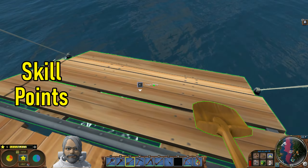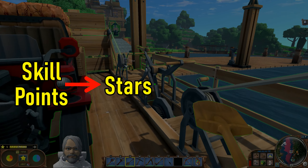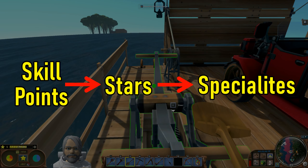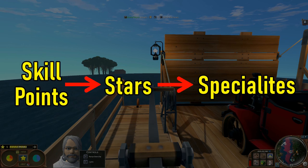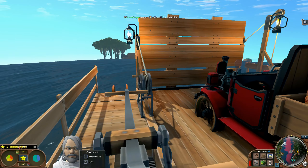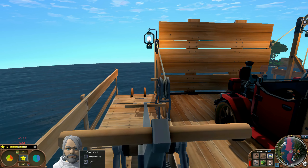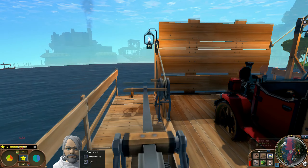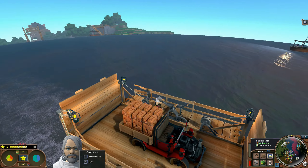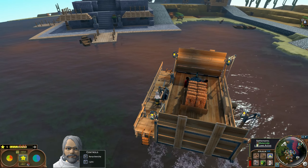Each player accumulates skill points that contribute to earning stars in the game. Each star you earn allows you to select a specialty, which I'm going to refer to somewhat inaccurately in game terms as just general skills or professions. The rate at which you earn skill points for a star is influenced by how fancy your house is and how well you're eating, mainly. These skills are a primary driver behind the game's economics, and the economic aspect is one of the main reasons why people play Eco.